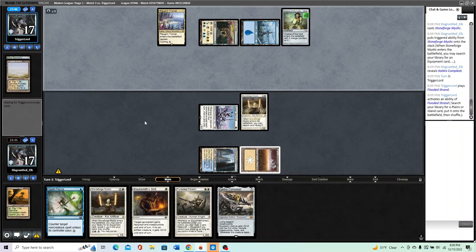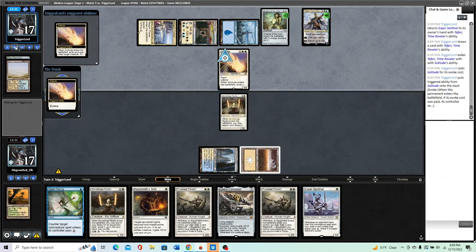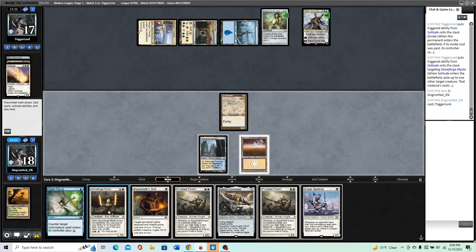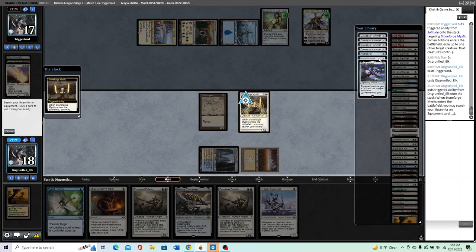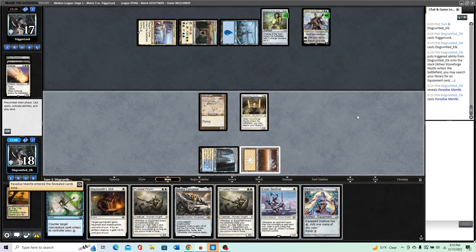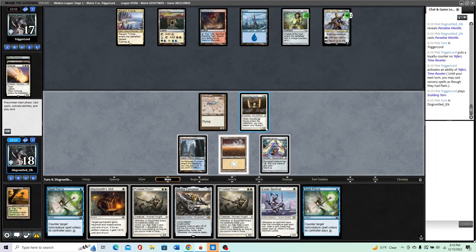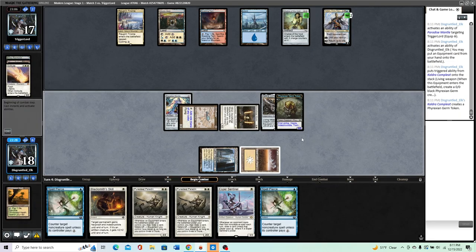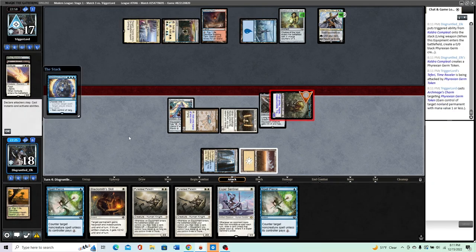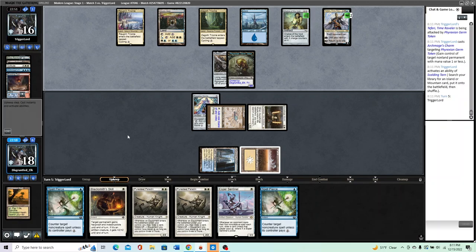They just have Jeskai, so Leyline Binding does cost three. Probably Teferi here — draw another card. Bouncing Stoneforge. If it gets blown out by the Chalice — what do they pitch here? Another Teferi. I think I'll actually get Paradise Mantle and play it in case they have another Chalice on zero — that's pretty rough. Pretty sure we're supposed to just put the Paradise Mantle off. I would not be surprised to see a Leyline Binding here, but I've got to try. Archmage's Charm — honestly not too bad, because we can go Paladin, move the Cauldron.